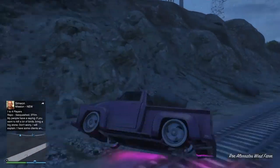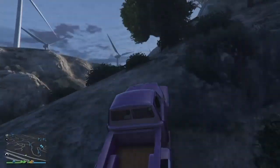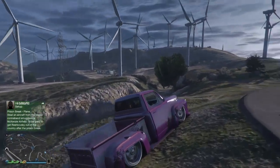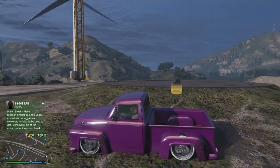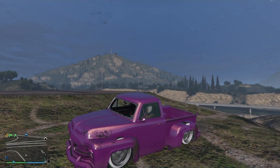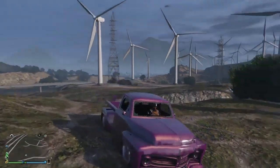He's going to drive all the way back to his facility. Once he's driven back to his facility he's going to jump out, walk into his facility, and hop in his Avenger. As soon as he hops in his Avenger inside the facility, he's going to send you an invite in there.